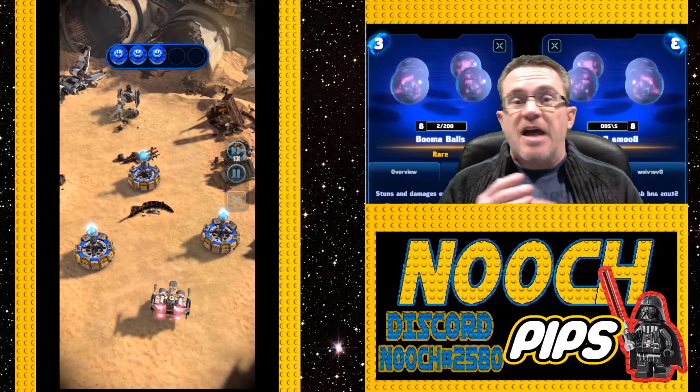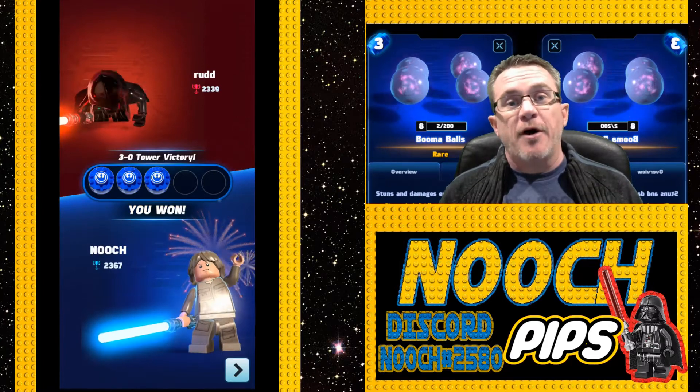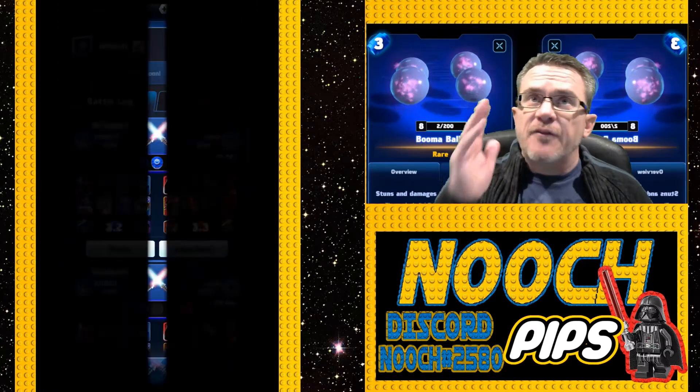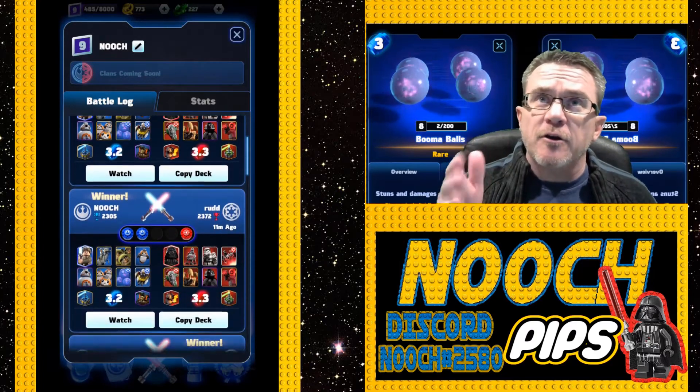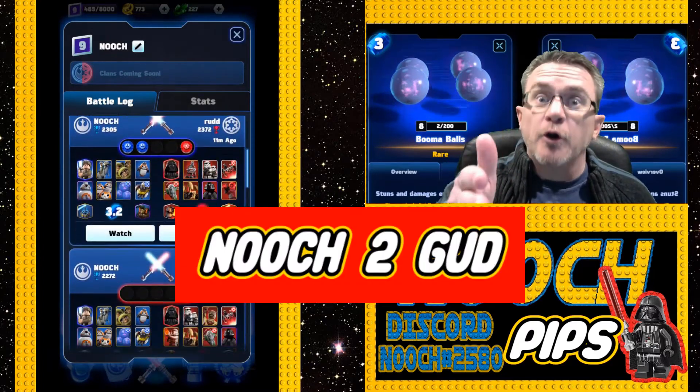Keep using the boomer balls every time. If you've got them at level one, put them in your deck, stun stuff with them. Use the boomer balls all the time, and every time you launch them down the field, just send off a little happy thought and remember Nooch. Too good.